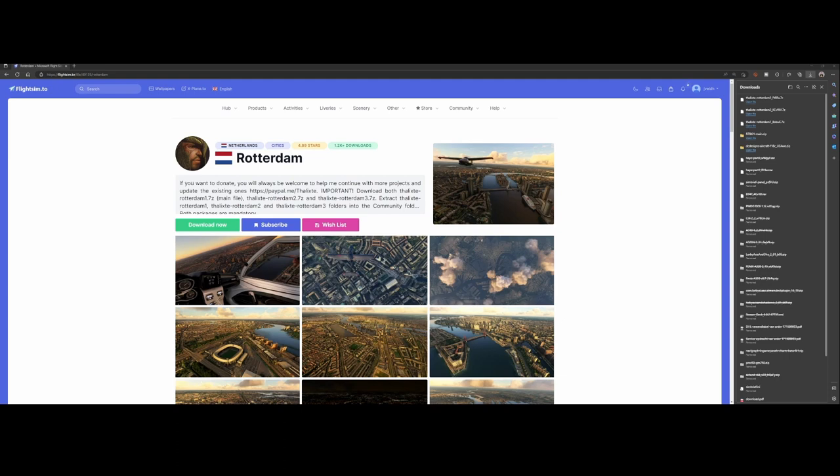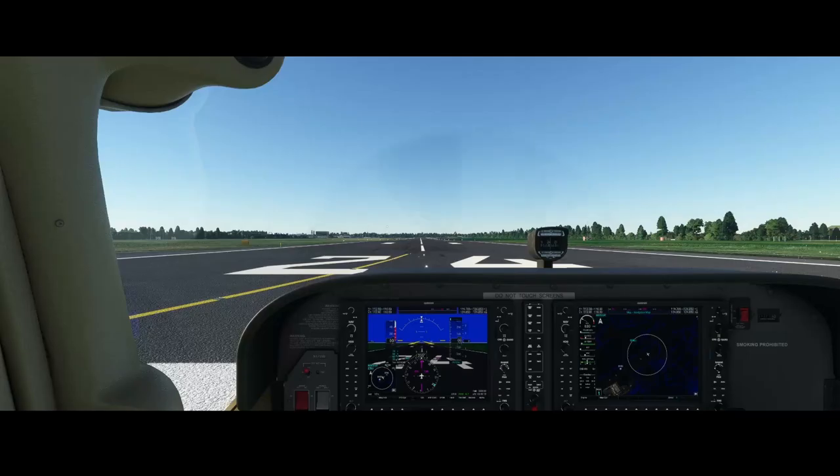One important thing: you need to do this prior to starting Flight Simulator. If you start Flight Simulator first, you really need to restart to see this content, because it needs to go through the re-indexing process and adopt the new changes before you can use them. I'm going to pause recording, wait until the extraction is completed, and then start Flight Simulator. We'll be back in a few seconds. We're back — all files extracted. Now let's fly and see how Rotterdam looks after this update.